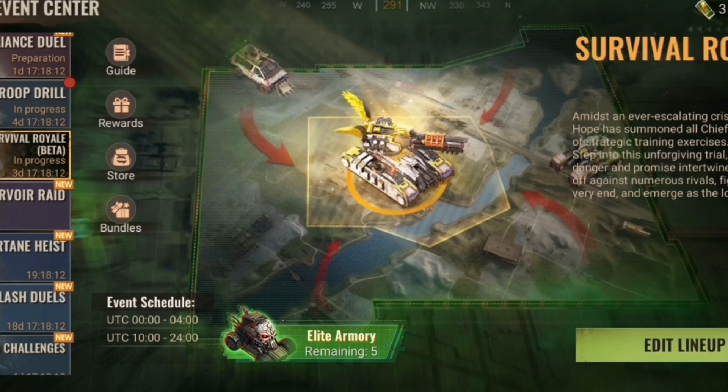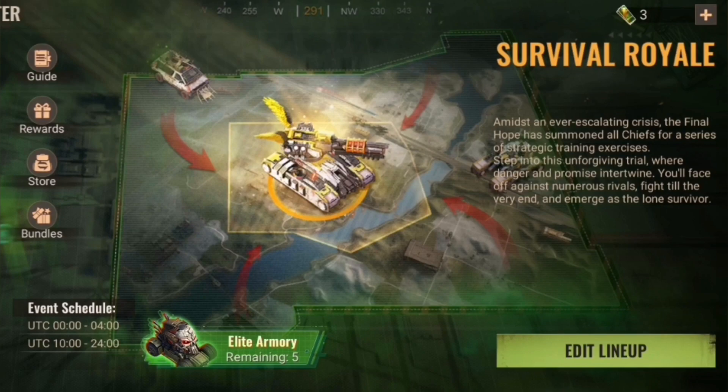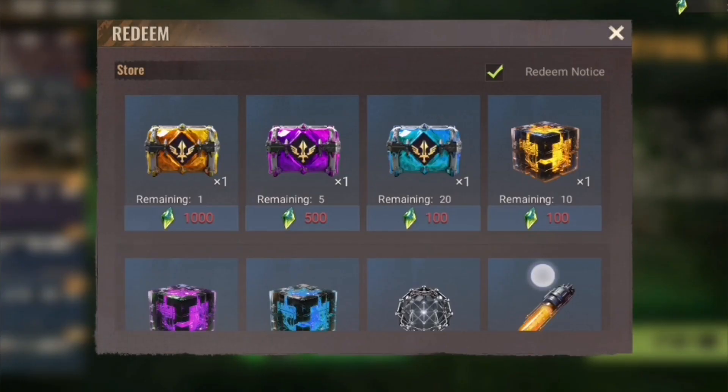There is another part where you can buy the Elite Armory, and this will boost your march from 100 to 120 from the start. You also get four additional slots in your backpack and 20% more crystals. This is really interesting if you combine that with the tickets, because then you can get a lot more from the store.